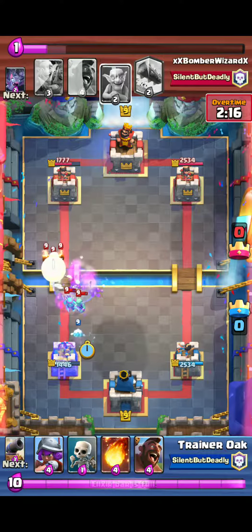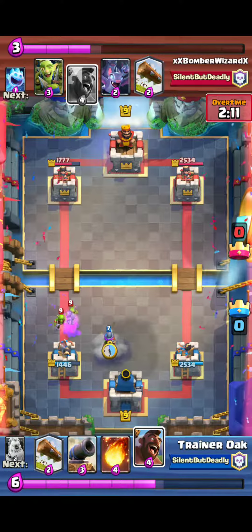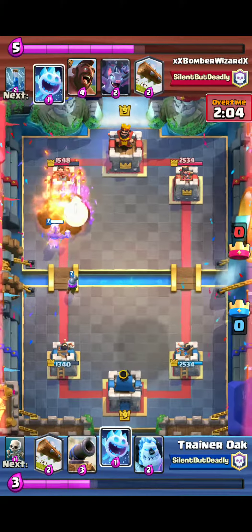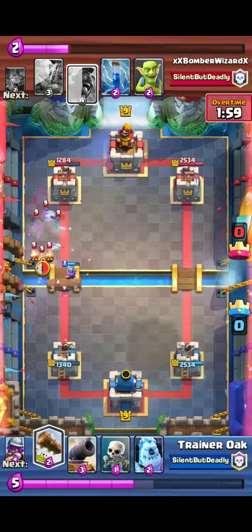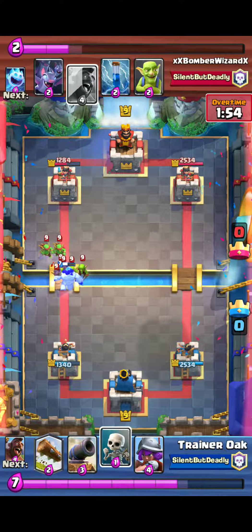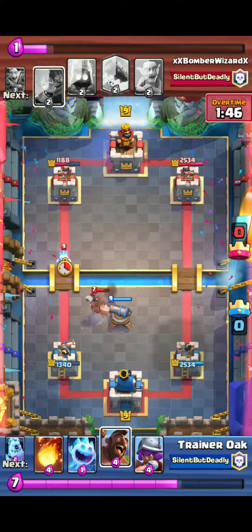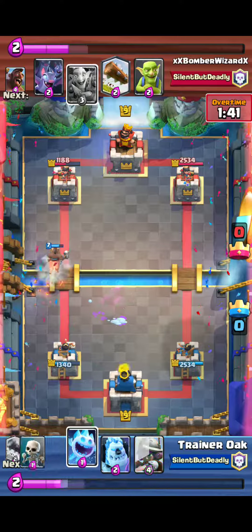The biggest nerf out of the whole list is definitely the Elixir Collector, with an HP nerf of 13%. Now tournament-standard Lightning can kill a tournament-standard pump. Lightning is pretty much the same elixir value as Rocket, but Lightning can hit three things at once while Rocket can only attack once. So that's pretty good — we'll be seeing Lightning a lot more in the meta.